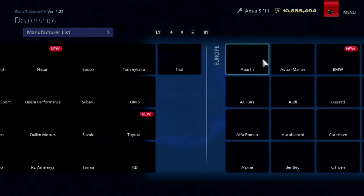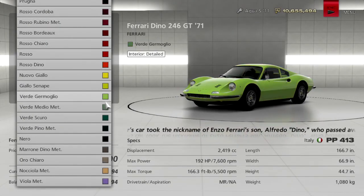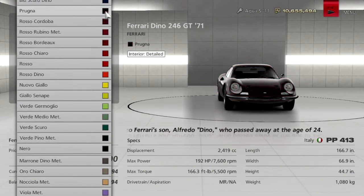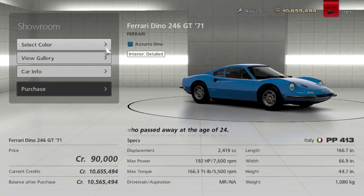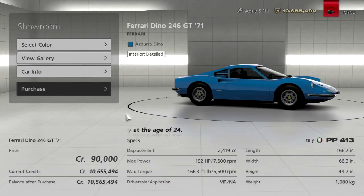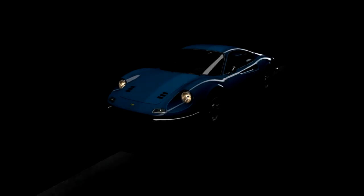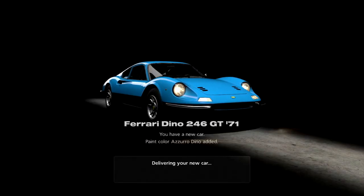We need an Italian car, and the one I'm going to use is the 1971 Ferrari Dino 246 GT. This car is absolutely gorgeous and I don't know what color I want it in. Azul Dino — that's really nice, I like it in light blue. Just look at that thing, it's a cutie.